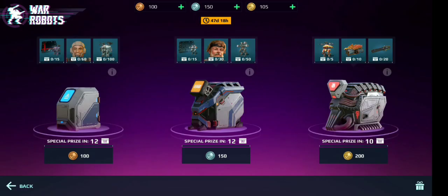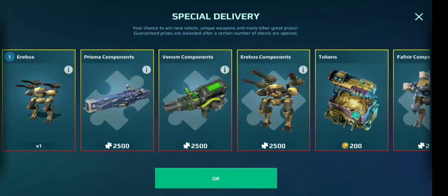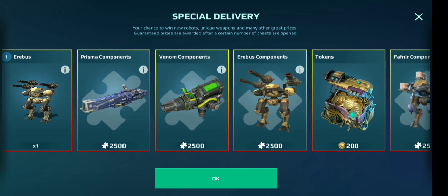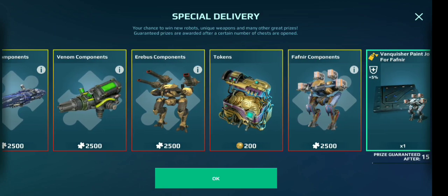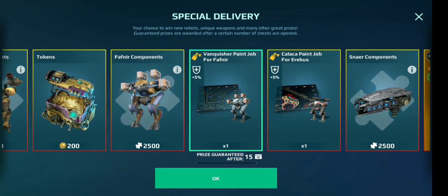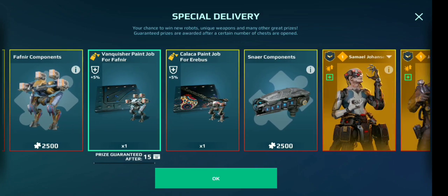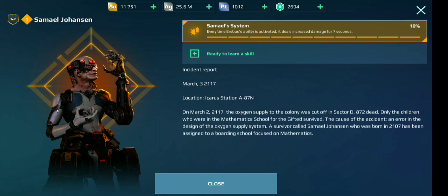Now we're going to check out the second chest, the 151 Silver Chest. Let's see what's in it. The Erebus - it used to be in the 100 chest, now it's in the middle, interesting. We have the Erebus with Prisma components, random components, Erebus components, 200 tokens, Fafnir components. A brand new paint job for the Fafnir - Vanquisher. New paint job for the Cerberus - the Kalaka paint job. Snare components. That's the new Erebus pilot - pretty creepy. Every time it is 10%, pretty cool.